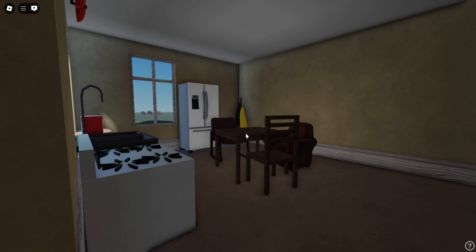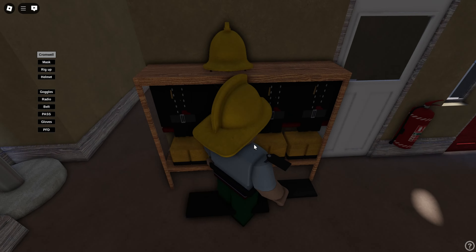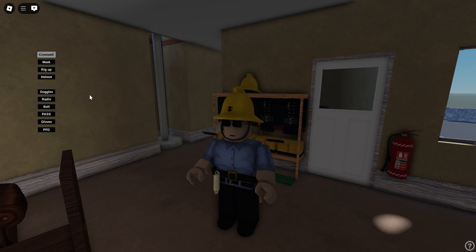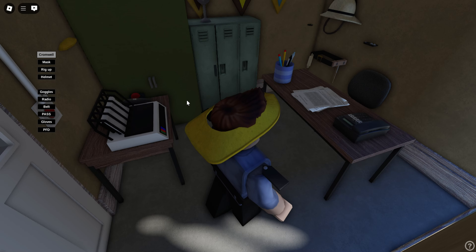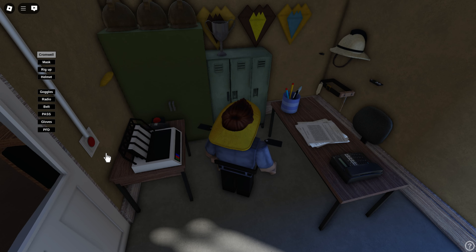As you come in, you're greeted with this nice little kitchen area with the Fireman Sam equipment and gear, as you can see. Let's see if I can put it on - I can take the helmet on and off. This is the chief's office and then you've got the bell here.